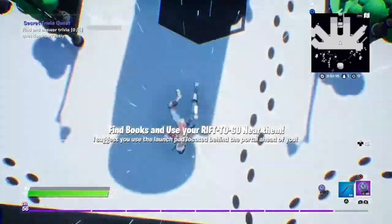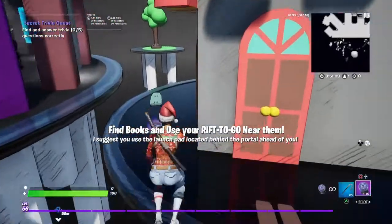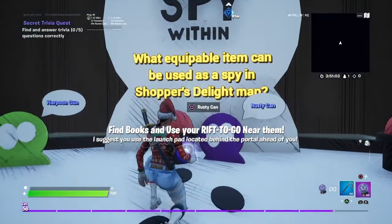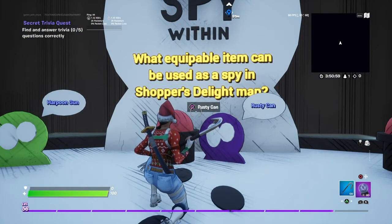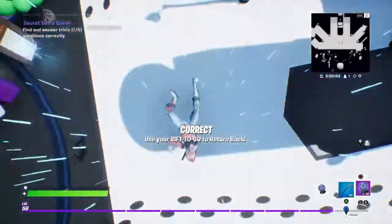So use your rift to go and you're going to want to look for books. The nearest one from here is over here — use your rift to go and you should be asked the question: 'What item can be used as a spy in the Shoppers Delight map?' The answer is a smoke grenade.